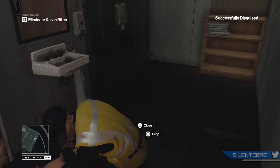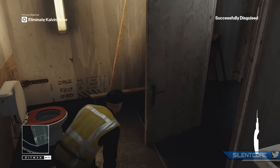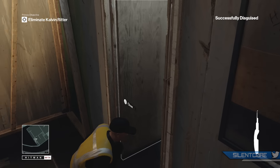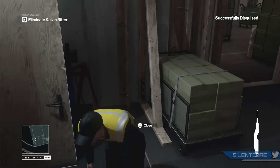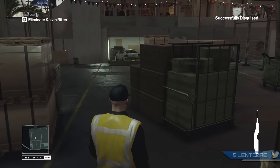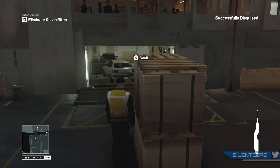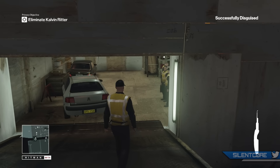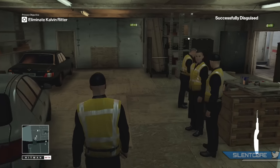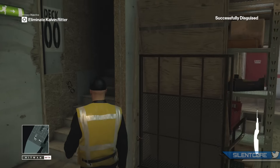Later on you'll see me steal another couple of outfits. You can change into a security guard, you can change into a waiter to access different areas. You'll also notice some of the NPCs will have a white dot above their head — that basically means you don't want to get too close to those guys. One of the mechanics up here in the garage has a white dot above his head, meaning he will recognise and see through my disguise. So I'm making sure he's facing the other way when I'm walking past.